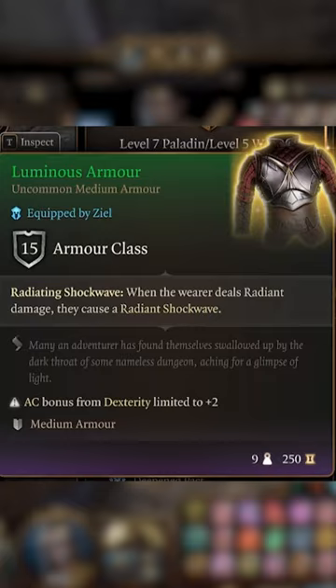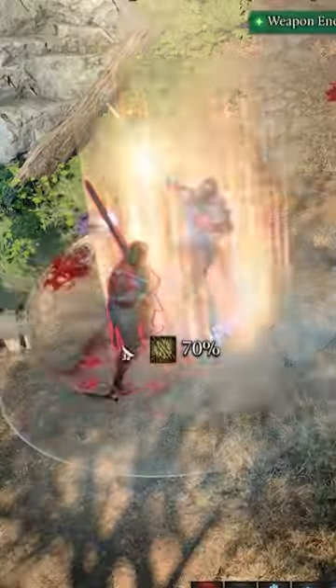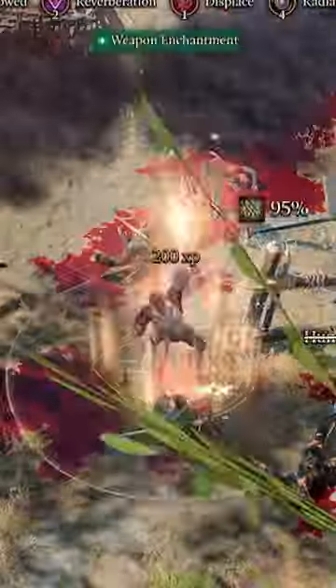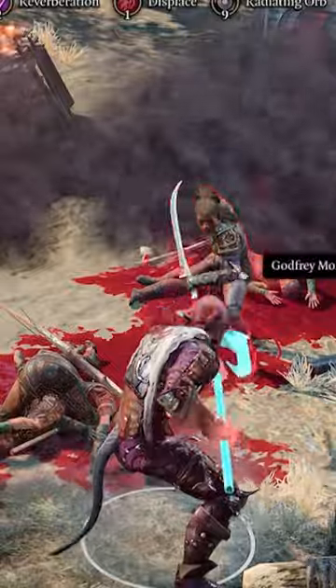Look out for these items in Act 1 and 2 to help complete the build. Now defend your allies by pushing back Hexed enemies with Eldritch Blast, or use your Divine Smites to stop them from getting any closer before crushing them with all 4 of your attacks every turn.